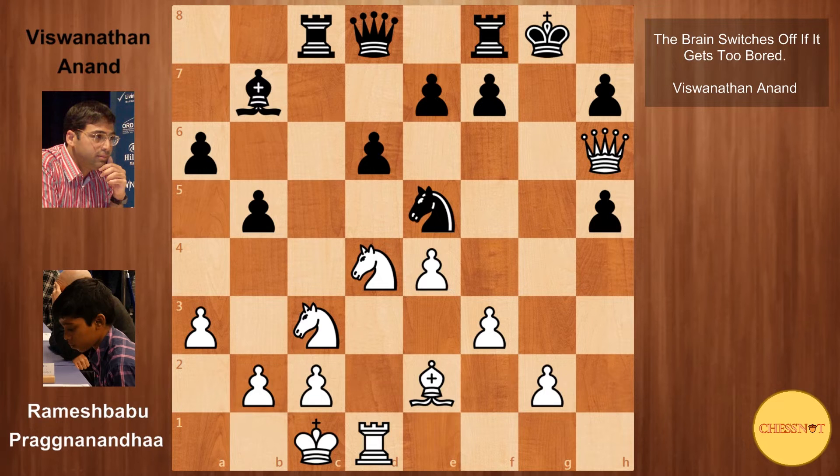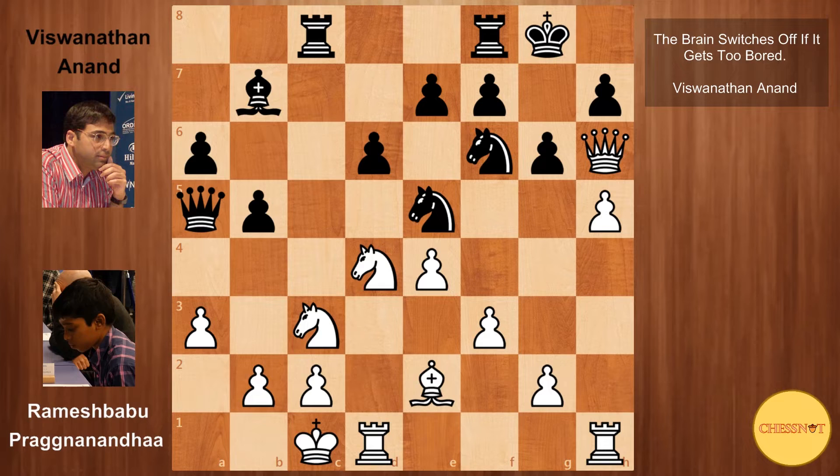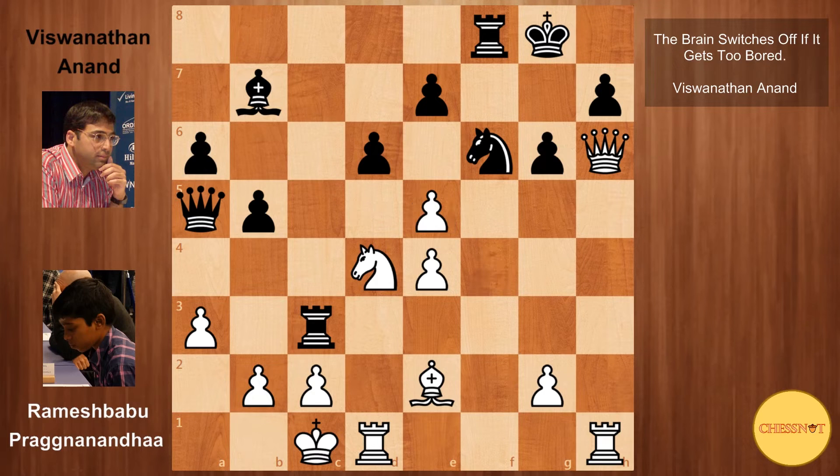After h5, black could try to counterattack with Qa5. But the move f4 from white is very strong, just kicking the knight away from the defense of the g6 pawn, also threatening to play f5. Black's best is probably to play rook takes c3. White shouldn't take on c3 but instead should play this, then take the knight. After the pawn captures on g6, the e6 square is now available for white's knight.